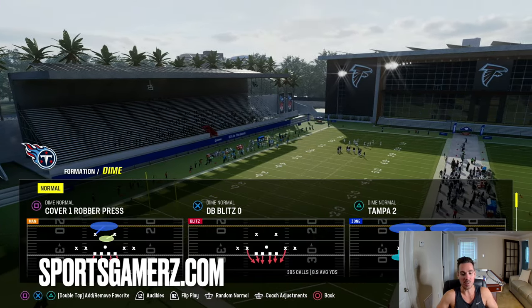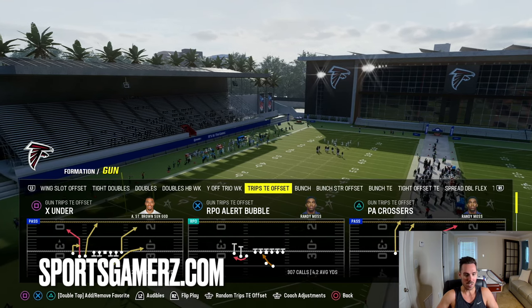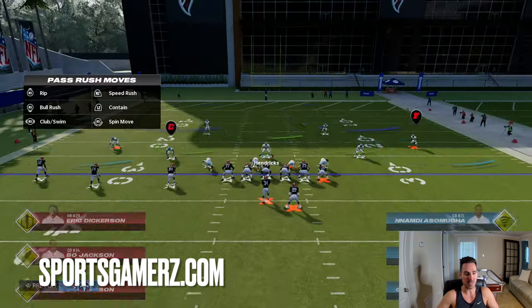So let's start with Tampa Two and go up against trips. In a cover two, your outside corners are going to be playing the flat, and your safeties are really designed to take away the deep sideline. The middle linebacker — whoever's in the mid read — is supposed to close off the deep middle of the field.